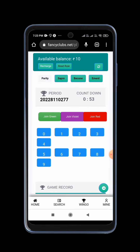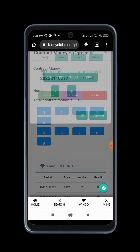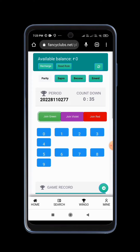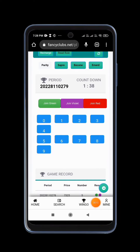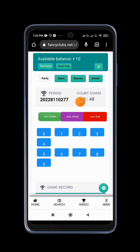We will get the game to win. The offer situation is very good. We will get the card and play the game. We will get the countdown and choose the red, green, or violet option to make our prediction and get the balance of our prediction so that we can win.